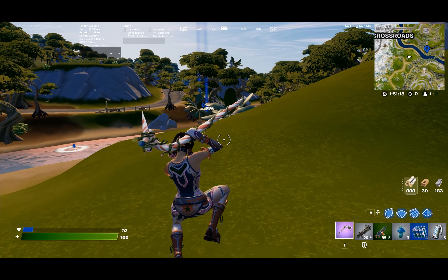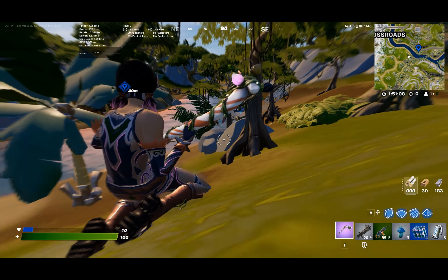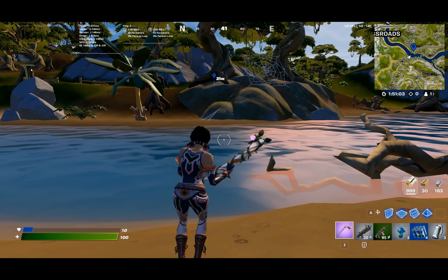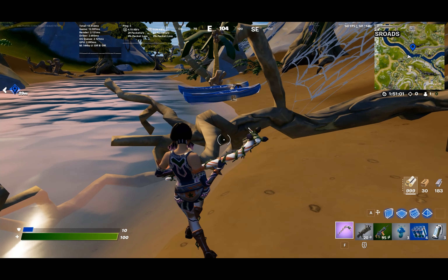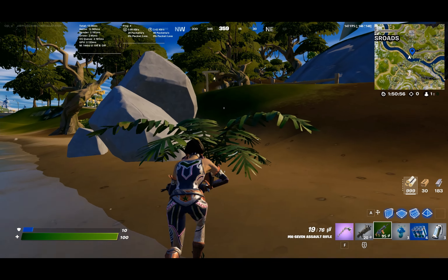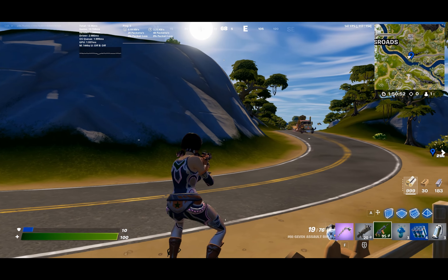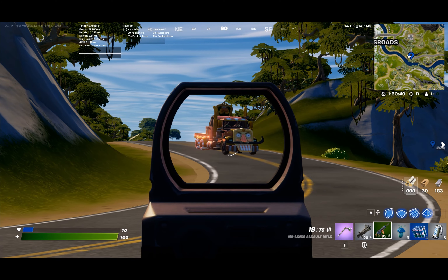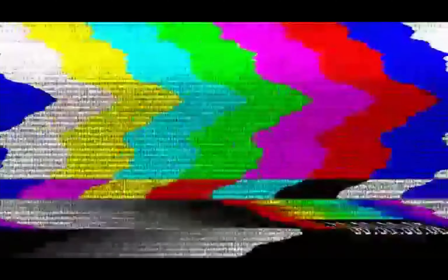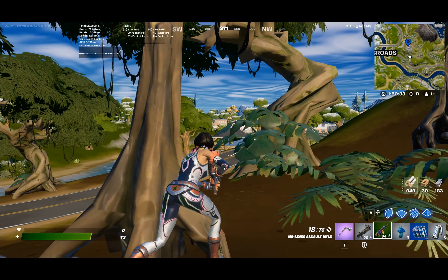Right here there are two Spiderman web shooters which means you can also use this drop spot for duos. Normally they don't spawn in battle lab, but there are two Spiderman's right here. If you want to use this as a duo spot I highly recommend your duo dropping right here on the factory. There are a lot of chests here and also a lot of metal, and then you guys can both come right here.